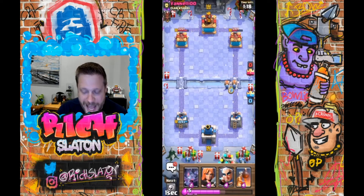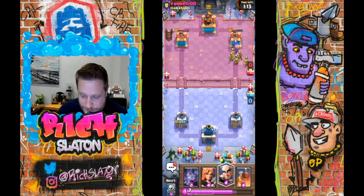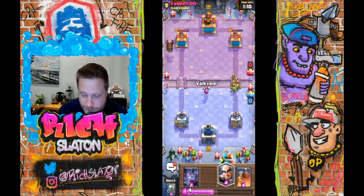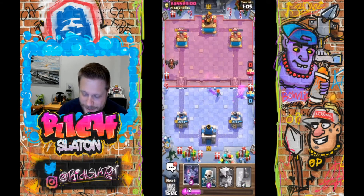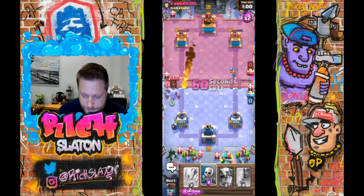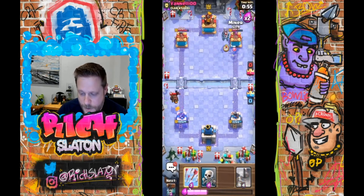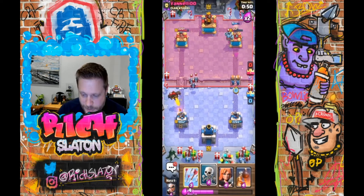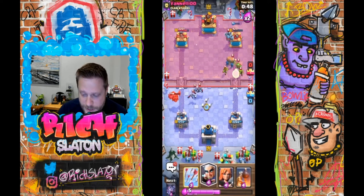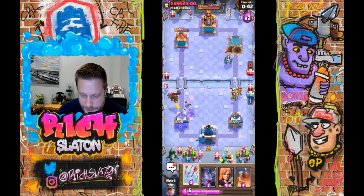Now we're just gonna go straight flat Wall Breakers — make him spend some Elixir on this side, not even really worry about anything else. And now we're gonna Valk in here. We're not pulling quite everything, unfortunately. The Valk doesn't go the way I wanted it to — that's okay. And he zaps that all the way off. So now we're just gonna go ahead and put some real pressure on this side.